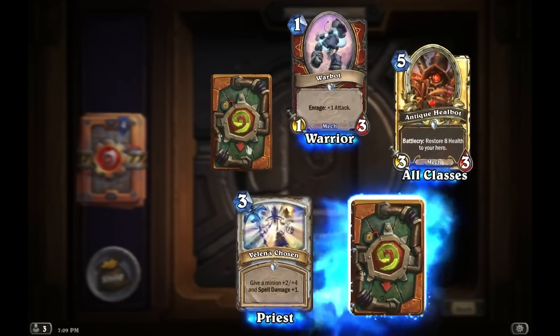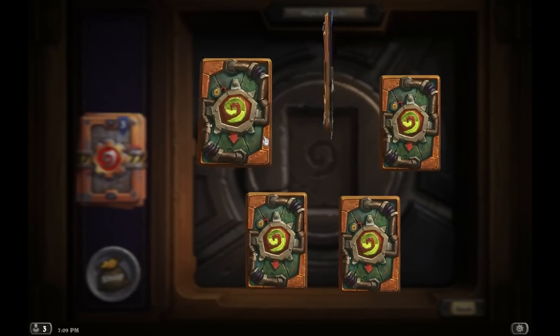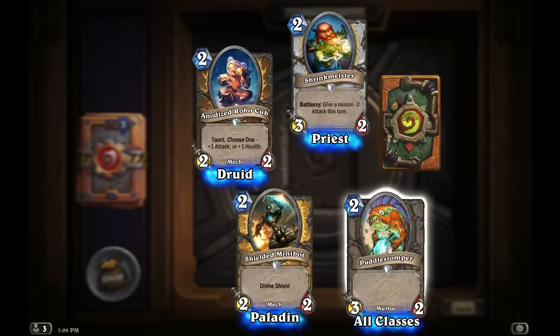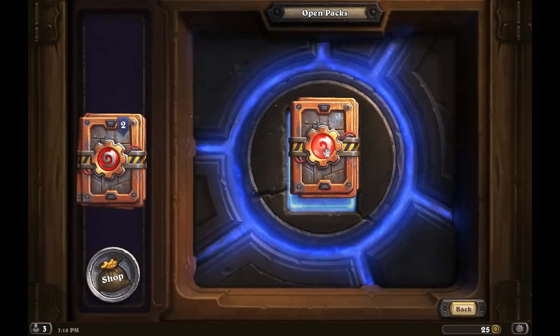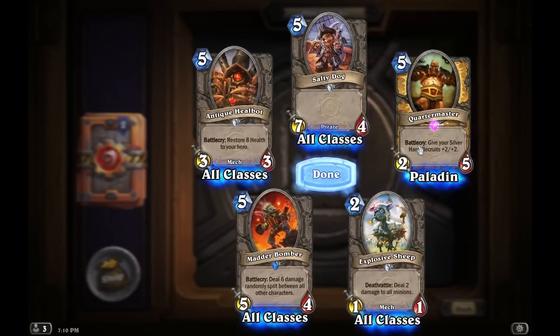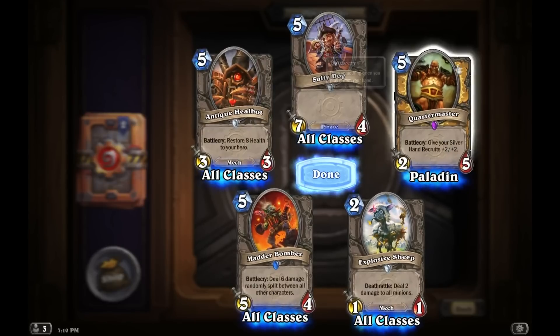Two rares — Bomb Lobber, another Power Mace. Shrink Master — giving a minion minus 2 attack this turn. This one's kind of a fill-in for a murloc, Puddle Stomper. Another Vitality Totem — I think I was done with those. Madder Bomber. And my Quartermaster — thank you! I'm so glad I got this. At least I only have to make one more if I don't get another one in the next couple packs. Give your Silver Hand Recruits plus 2/plus 2 — this is going to be quite a fun card to play with.